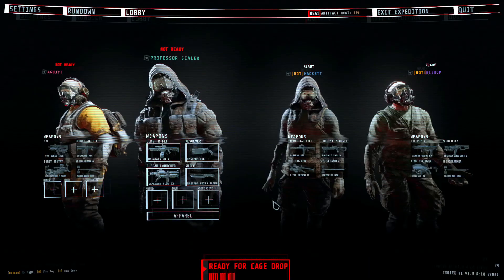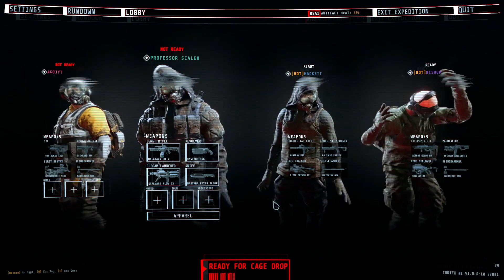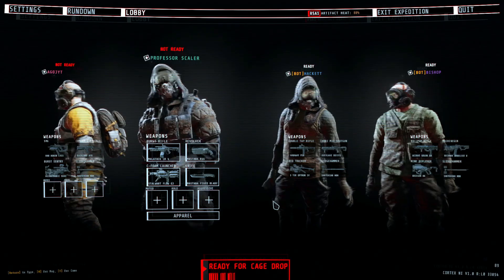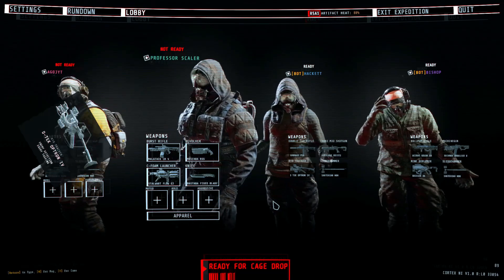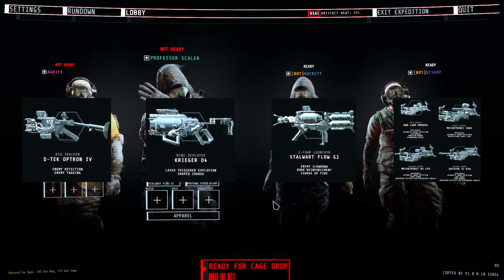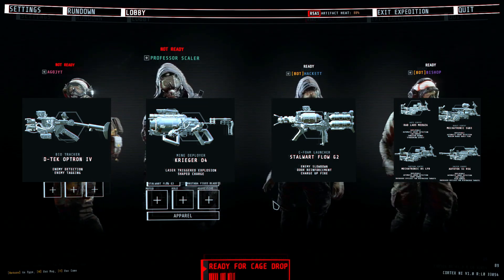Hello everyone, Professor Scaler here, and welcome to the Alternate R5A1 level guide. As always, we're going to be starting off with your recommended loadout. Seeing how this is just the A1 mission of a rundown, we're going to go with the old classic of a bio tracker, a mine deployer, a sea foam launcher, and then any sentry of your choice. There's not really a whole lot of rhyme or reason behind this particular loadout.